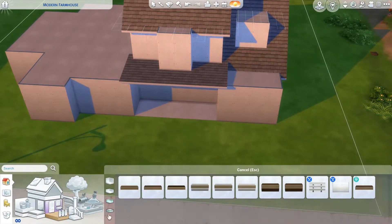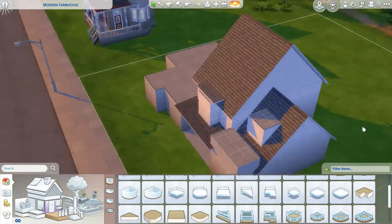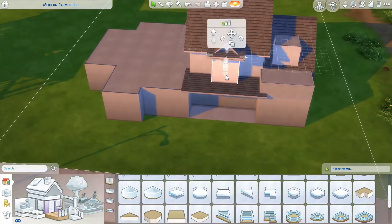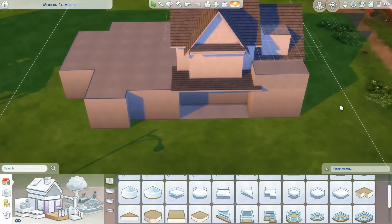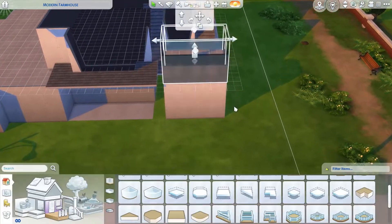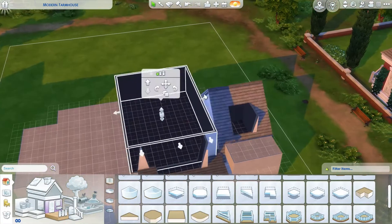I ended up putting two dormers in, but I was waffling between whether I wanted one or two, and whether they were sticking out too far or not enough. That was kind of the same issue with this little front piece here too, where I wanted it to stick out like half a tile, but that's not an option. So it was sticking out a whole tile and just a little tad funky.